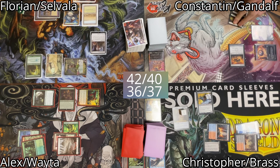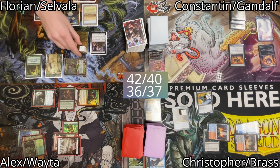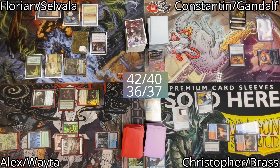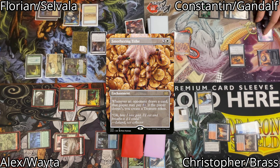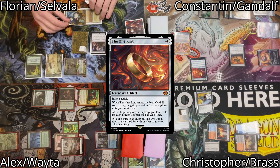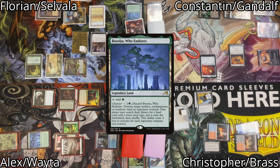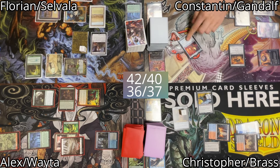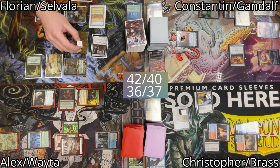Florian passes the turn so Constantin untaps. He draws for his turn and doesn't pay for Smothering Tithe — this will happen a lot during this game. Constantin taps a total of 4 mana to cast his own Smothering Tithe, plays a land, then taps 4 mana to cast The One Ring. With The One Ring on the stack, Florian floats 1 mana and channels Prismari to destroy Smothering Tithe. Constantin finds a Plains to the battlefield due to that, then The One Ring resolves. He puts a burden counter on it to draw a card and doesn't pay for Smothering Tithe.